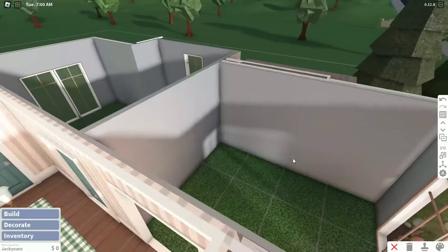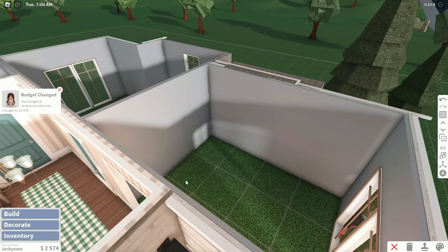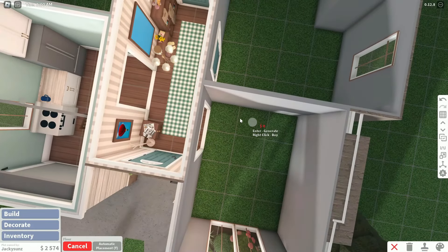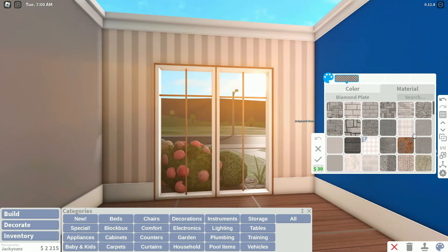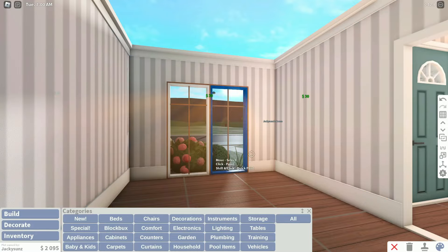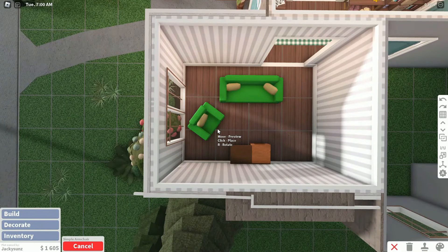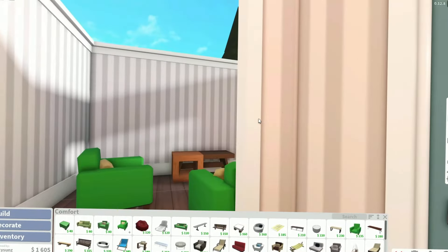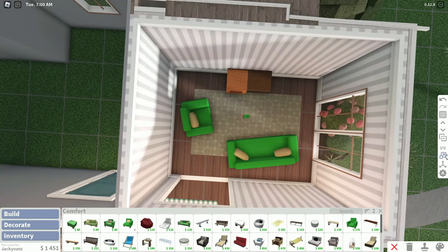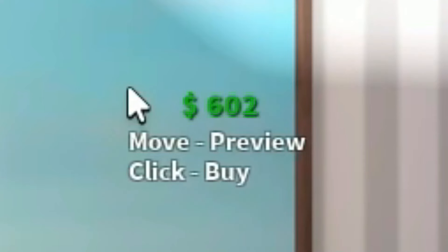Let's go for the living room next — I kind of want a fireplace in here to match the chimney outside. What am I even going to do with this budget? I can't even do wall trim. I might just go with the stripey texture because the mistake I made in the kitchen was not adding any texture to the walls. The problem with me having four million dollars normally is that I don't pay attention to how much things cost until I look at the end and realize I've spent way too much.